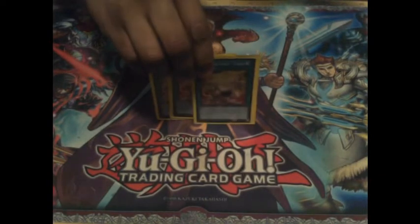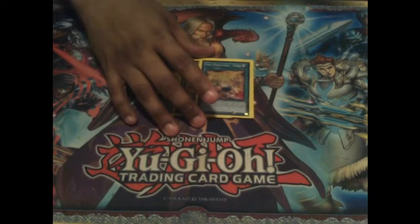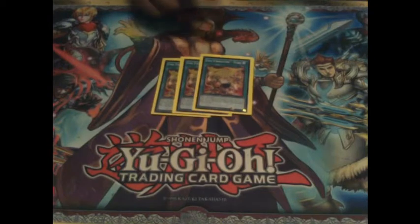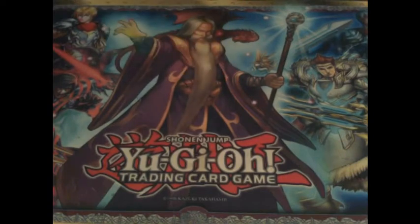Next I run three cards from another archetype that works perfectly in this one: Fire Formation Tenki. For the new people, when this card is activated you can target one Level 4 or lower Beast Warrior-type monster from your deck and add it to your hand. Then all Beast Warrior monsters you control gain 100 attack. You can only activate one Tenki per turn. 100 attack might not sound like a lot but it adds up if you get a couple on the field. The ability to search any of your Yosinju monsters to swarm the field easier makes this card great for any Beast Warrior deck, not just Yosinjus or Fire Fists.